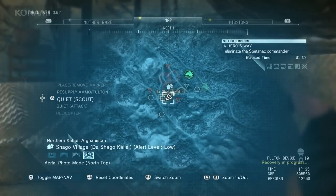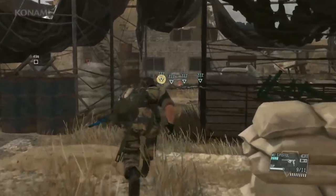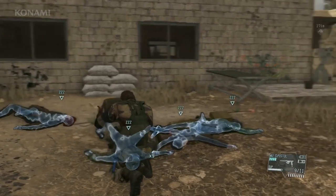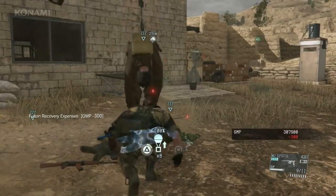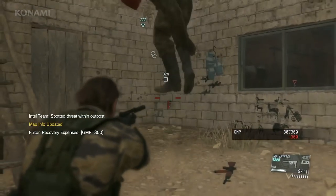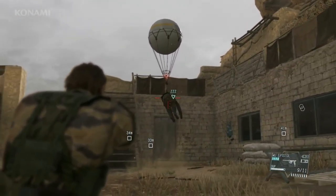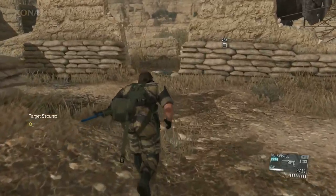Now we need to recover our target, but first, to plan for our escape, we'll have Quiet move to another sniping point and provide cover. Let's go ahead and fulton these guys out — leave no evidence behind. Now all we need to do is vacate the area.